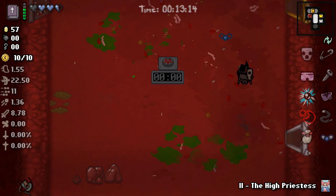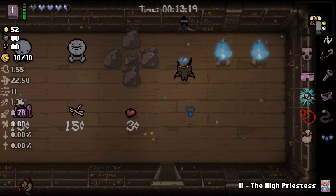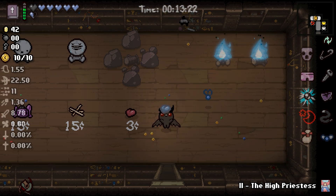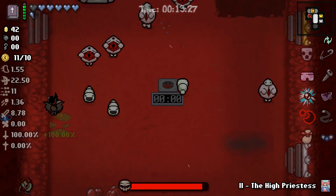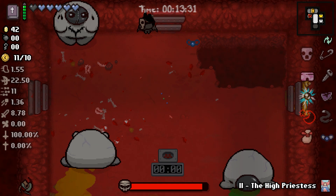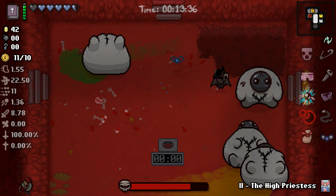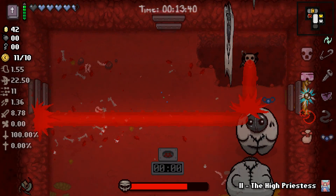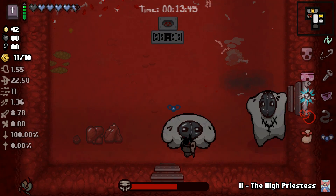There goes that one — alright, we got them both. That was rough. Let's buy a couple of spirit hearts just so I feel a little bit better. We'll actually buy three. I can't believe we've got double Sisters Vis — it's just ridiculous.